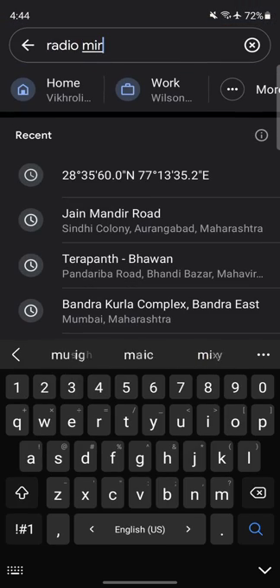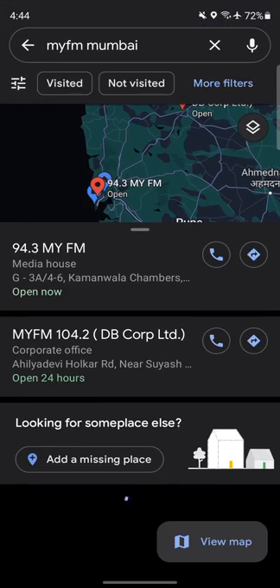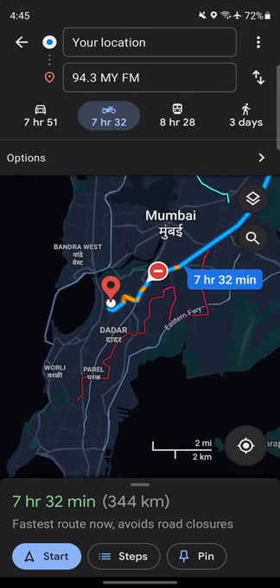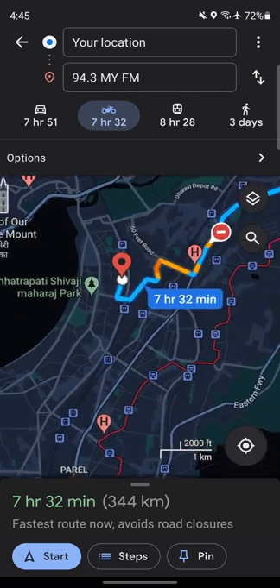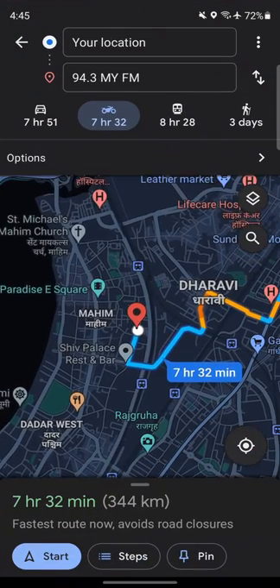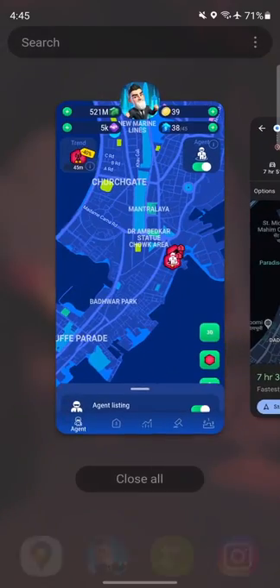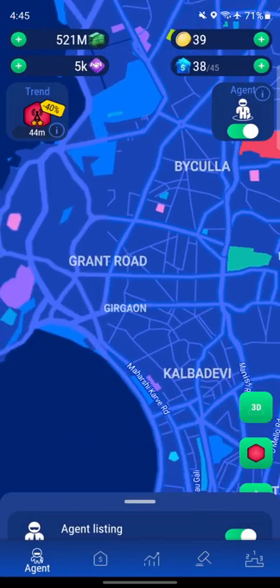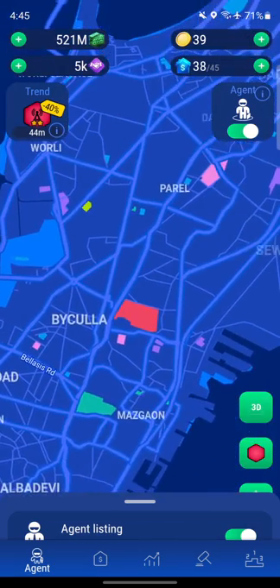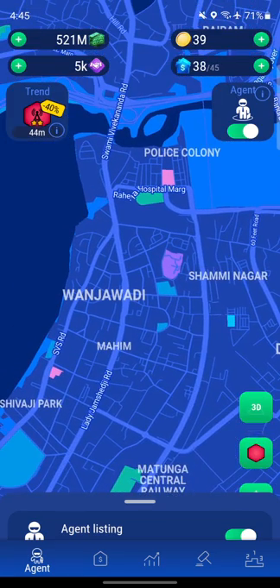Searching for MyFM in Mumbai. We find one near Mahim area, close to another station. Moving our agent there — it'll take seven minutes. After watching ads and arriving, there's no radio station at that location. Moving around the area for another 18 seconds still yields nothing. The property in the area turns out to be a theater, not a radio station.